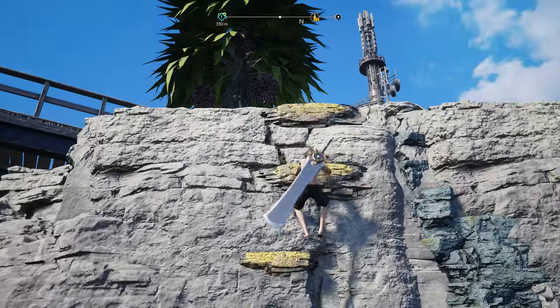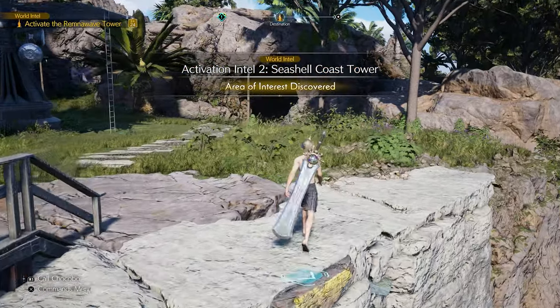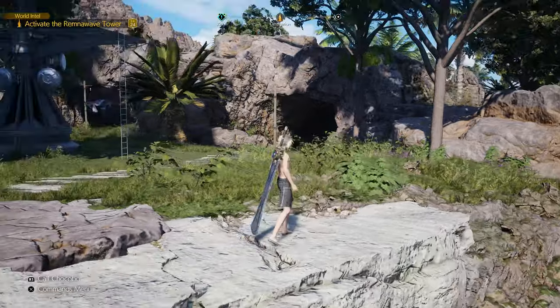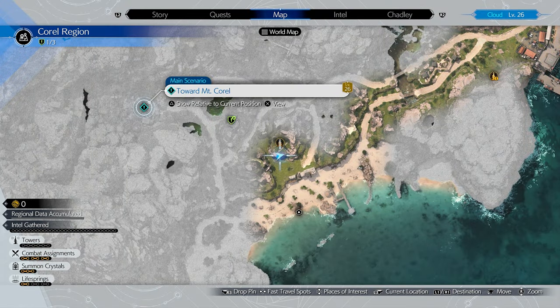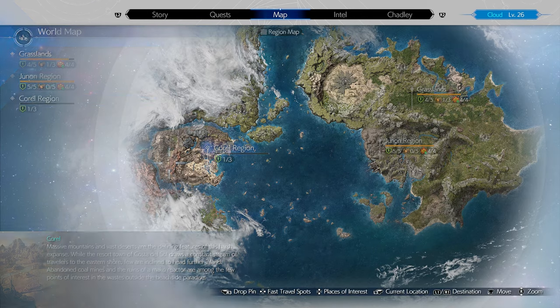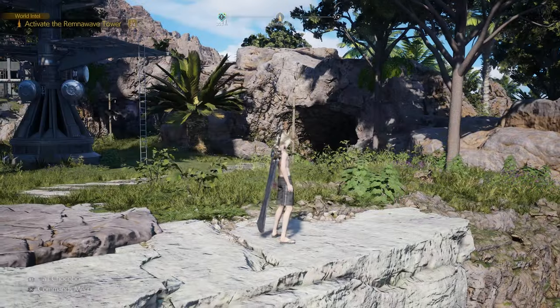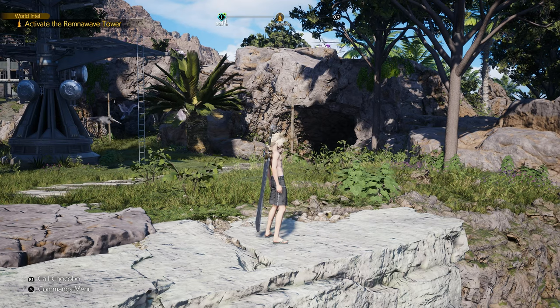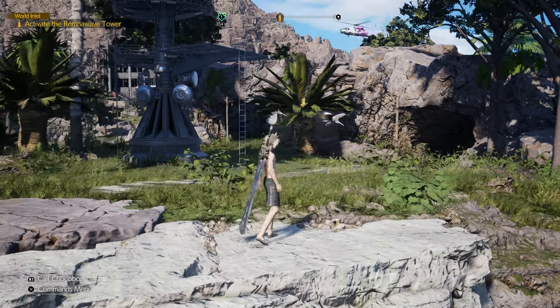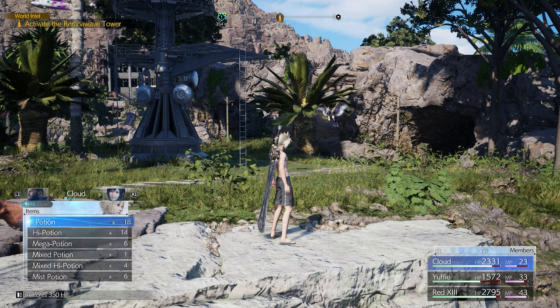Oh man — there's still Barret and Cosmo Canyon to come, there's still so much great stuff ahead. I know there's 14 chapters in this game and we've just started chapter seven, but there's still a lot to do. We haven't even talked about Gold Saucer, and then beyond that we start getting towards Temple of the Ancients — this game, there's still so much to do, it's insane.